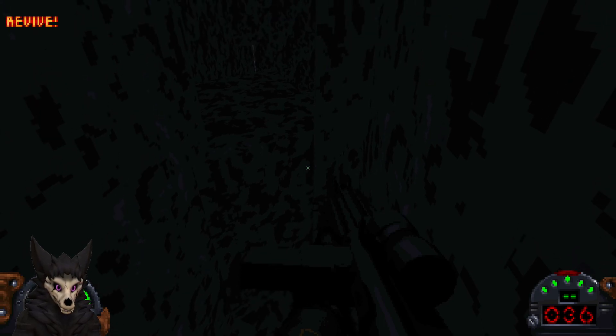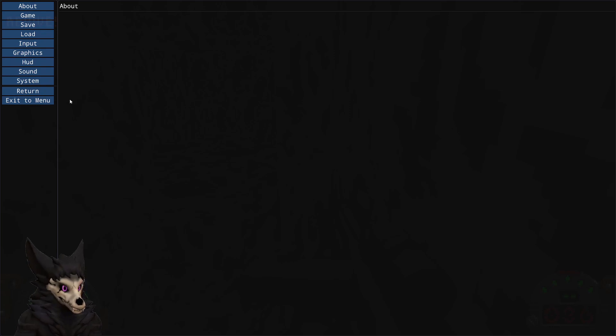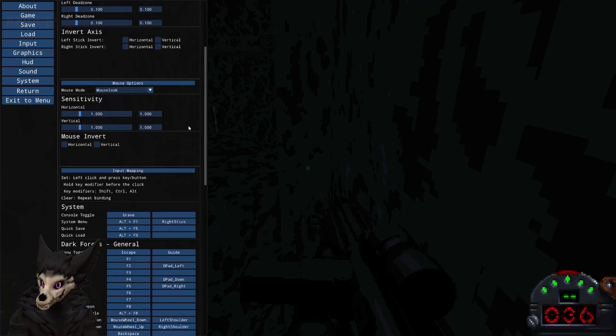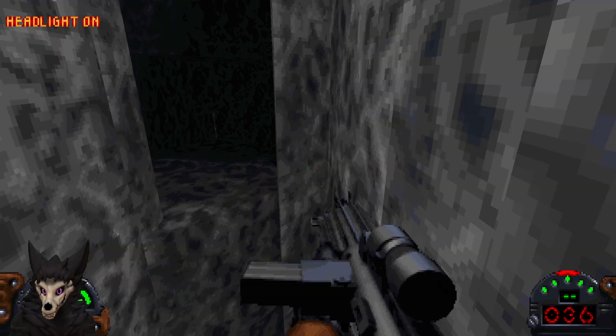There is a key. Night vision - F2. Or there is just a headlight - F5. There we go.